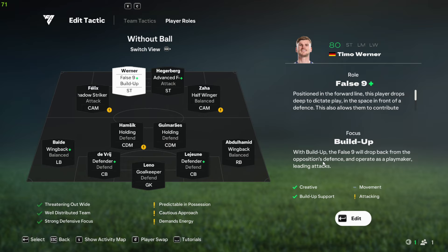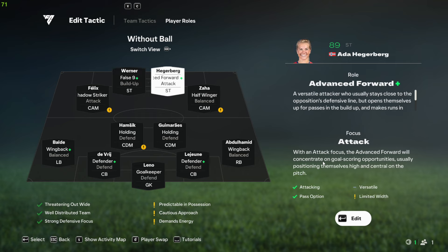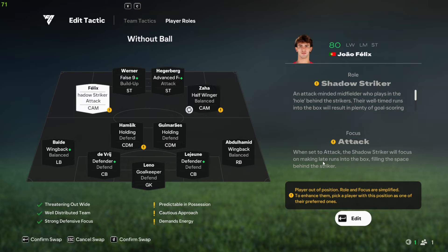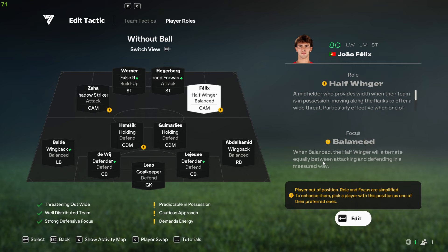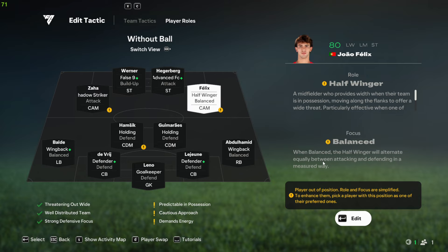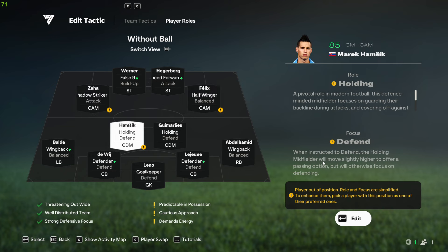For focus, your False Nine should be set to Build Up, and your Advanced Forward should be set to Attack. For the two CAMs — left and right — one of them should be a Half Winger set to Balanced, because I need one of them to stay wide and not always cut inside. The other one should be a Shadow Striker set to Attack, who's going to get into the box.